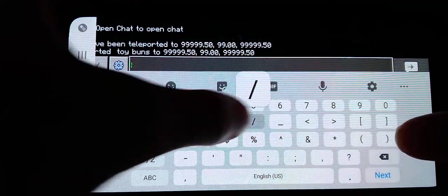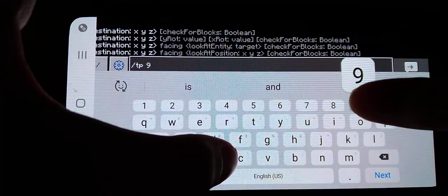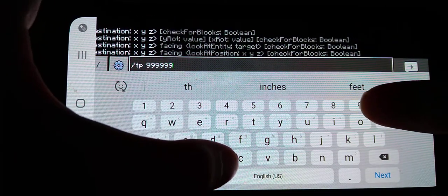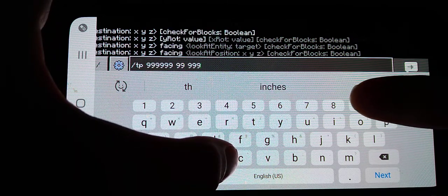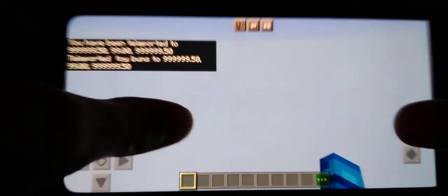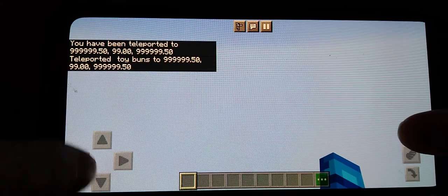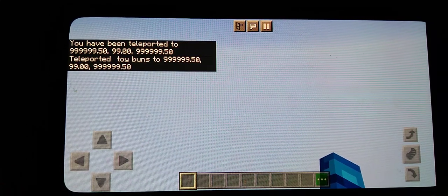That's because it's getting corrupted. But let's take it a step further. And instead of doing five nines, we do six nines. Let's see what happens — I haven't tried this one out yet. Let's be in flying mode, just in case the world gets too corrupted.